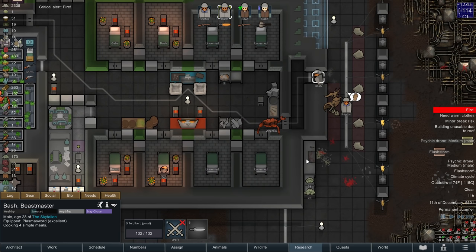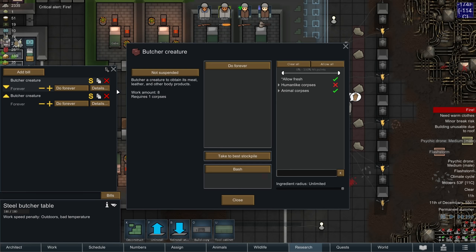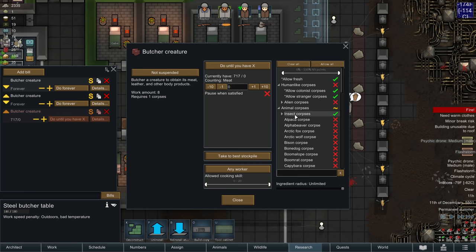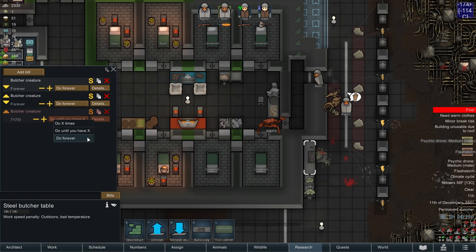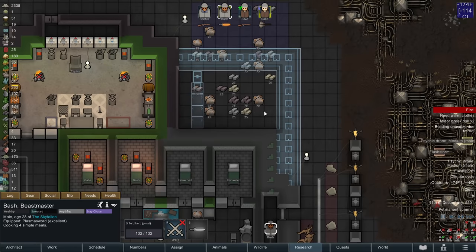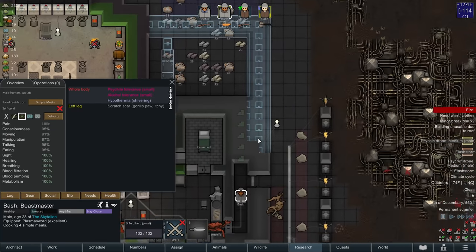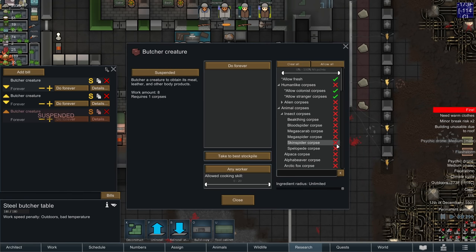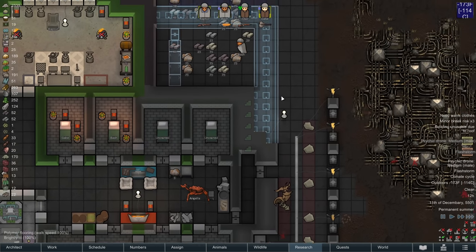Because she has some brain injuries, she doesn't move very fast. So I'm going to do a butcher creature bill of insects. Unfortunately, I can't have it be specific to insect meat. Some of these creatures like the mega spiders are more resource-dense, so it's better to leave them as corpses. For now, I think the best thing is to butcher insects — I'm going to only allow mega scarabs and then eventually allow the spellopedes.